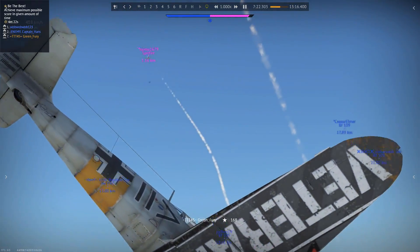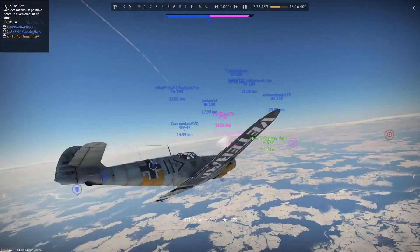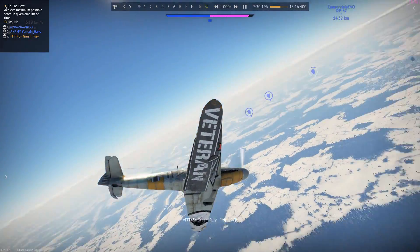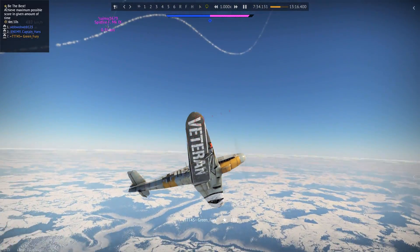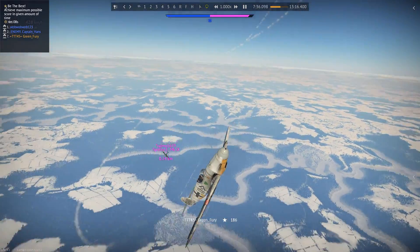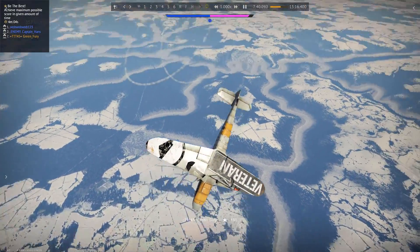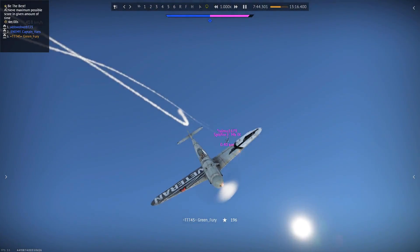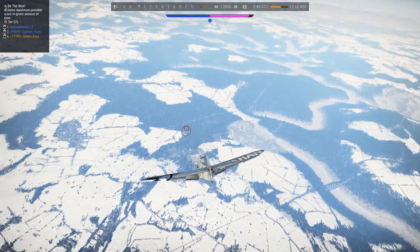He didn't go for my bait, so I leveled up my flying right here. When he decided to come down, I avoid him, get a better angle, and pull right into him. Right here I've got landing flaps — just as I go down I raise them — and we're gonna hit the deck. He got baited into this high-speed fight.